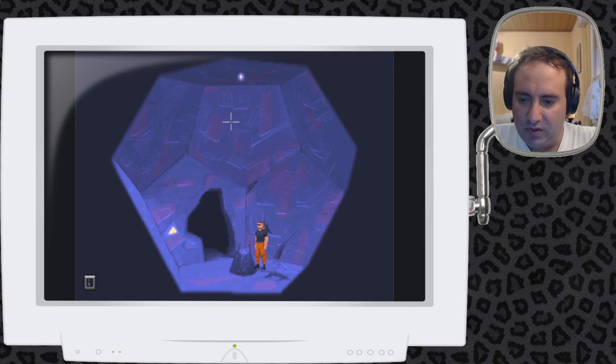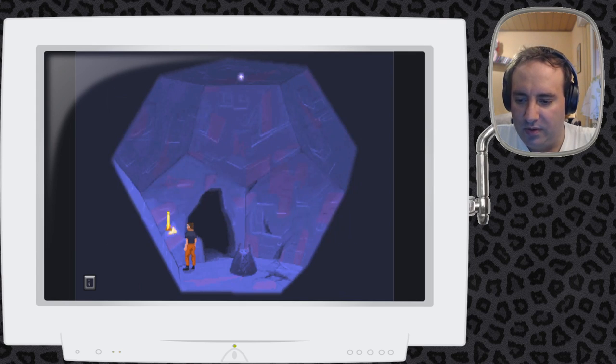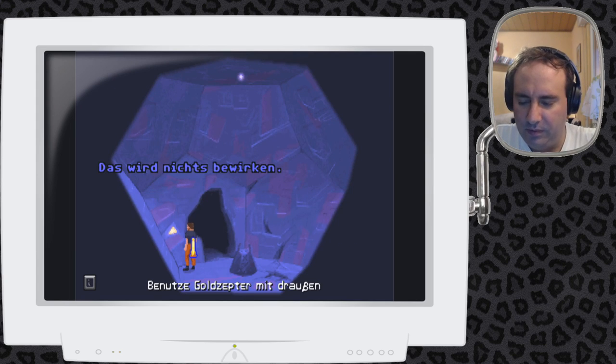Der Podest macht nichts. Da haben wir noch einen komischen Knopf, der auch nichts macht, und ein schmachtes Licht. Ich schaue, ob die neuen Zepter in diesem Raum irgendwas zu bedeuten haben. Ich gucke das goldene Zepter an, weil der Knopf gold ist – das wird wohl nichts bewirken.